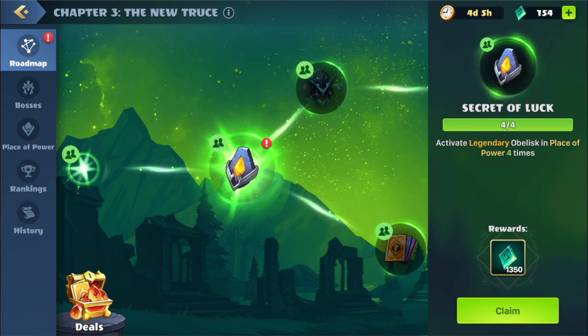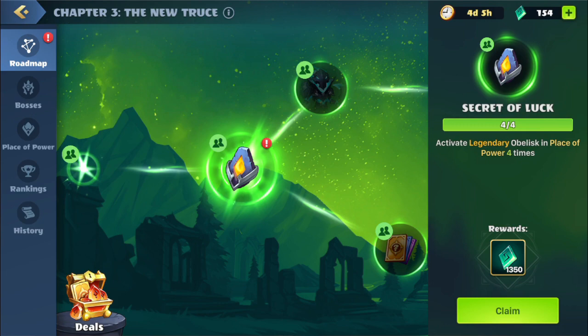Alright guys, we are back. We're on this quest: Activate Legendary Obelisk in Place of Power four times. As you can see, we have this completed, so we will now continue.